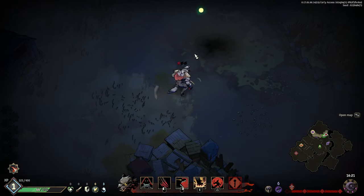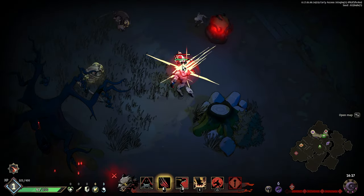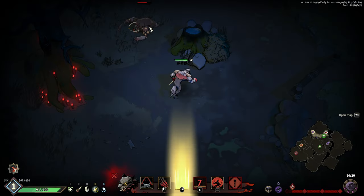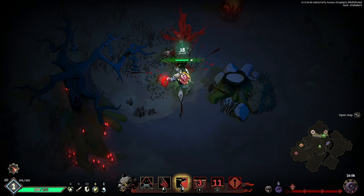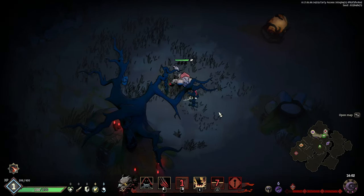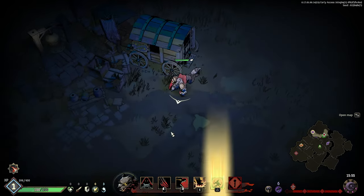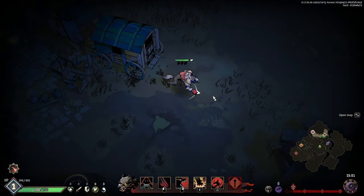I'm actually a werewolf now — let's go! I've got to learn all my new abilities. Basic strike, right-click — that's pretty nice. E — let's go! Shift — huge, I'm not sure what that does but I like it. Let's keep moving. What does this coliseum do? Can't damage that tree, that's fine.